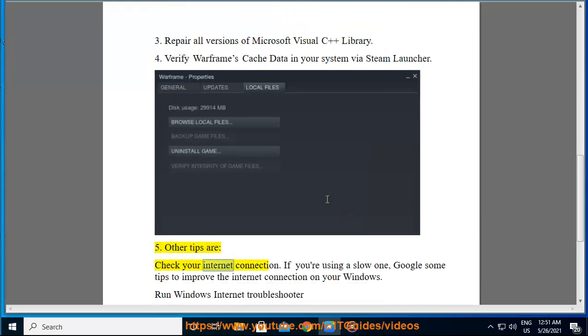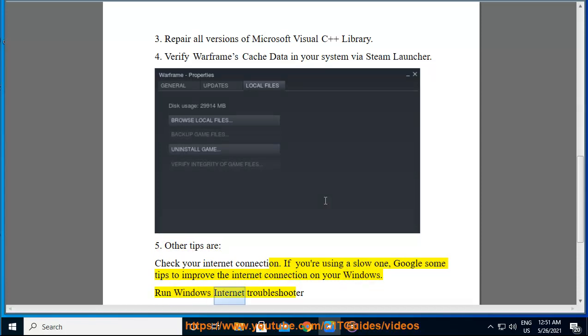5. Other tips are: check your internet connection. If you're using a slow one, Google some tips to improve the internet connection on your Windows. Run Windows Internet Troubleshooter.